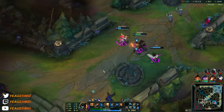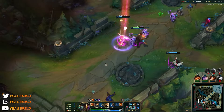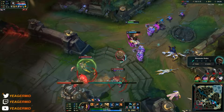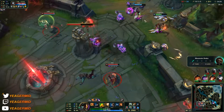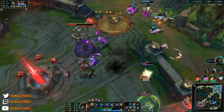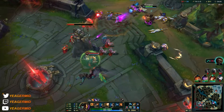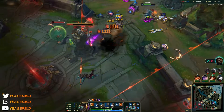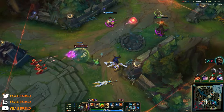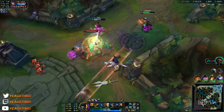All you're playing for is to get your items — when you have your items, this is what happens: you destroy absolutely everything, especially in the lower elos where people don't know how to play against Gangplank. That's one barrel, guys — you see one barrel and he's out of the fight. One barrel is all it takes.